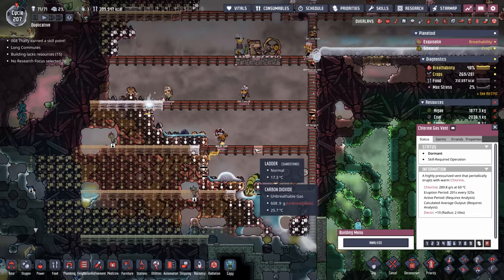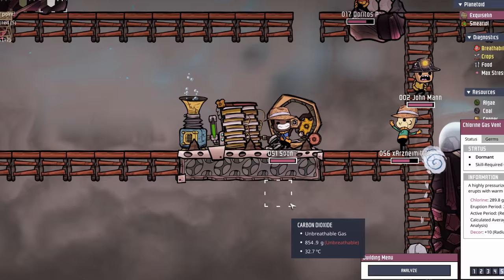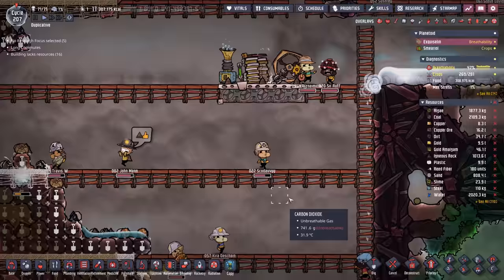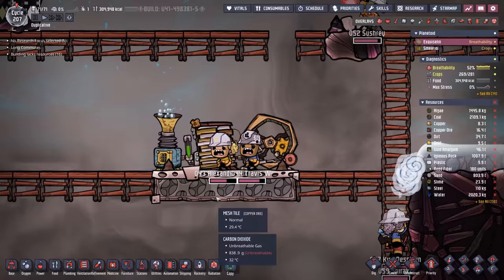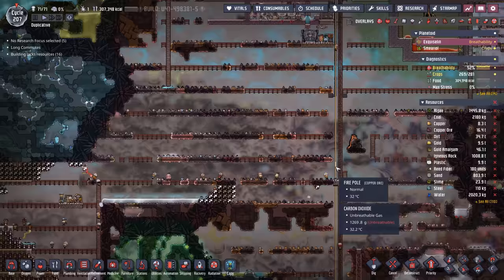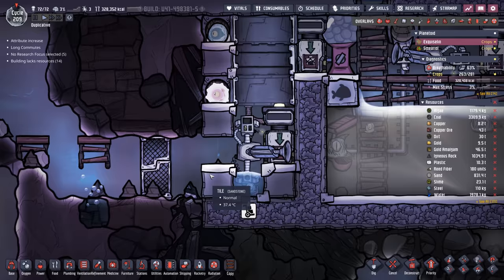The dupes are so slow and they take so long to figure out what they want to do that they end up suffocating a lot. So that's why we've started traveling with these little guys — just a quick manual generator, a jumbo battery, and an oxygen diffuser. We don't have a lot of algae, but it at least provides a little bit of oxygen so dupes can run someplace local to catch their breath instead of all the way up to where the closest vent is.